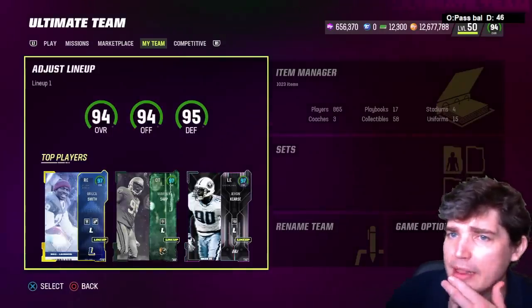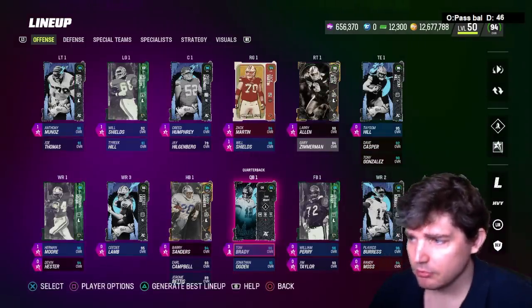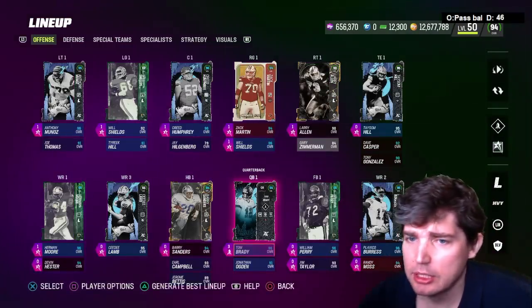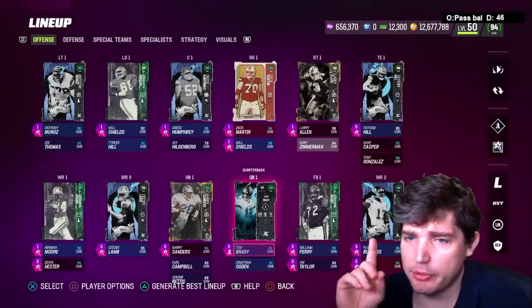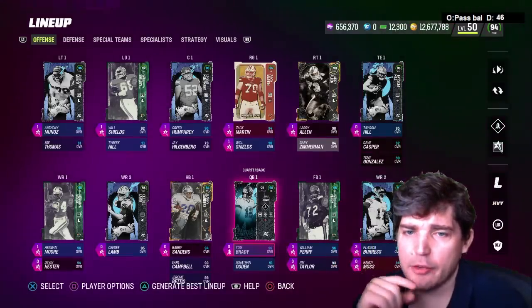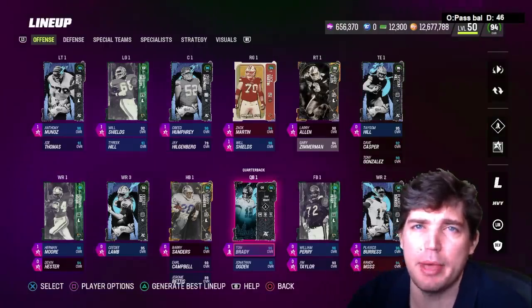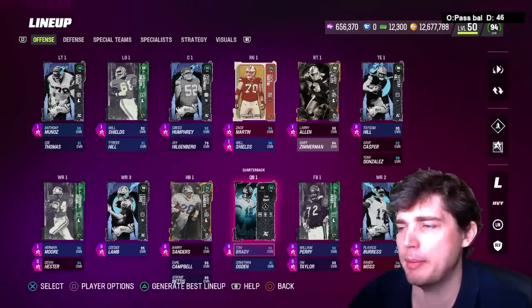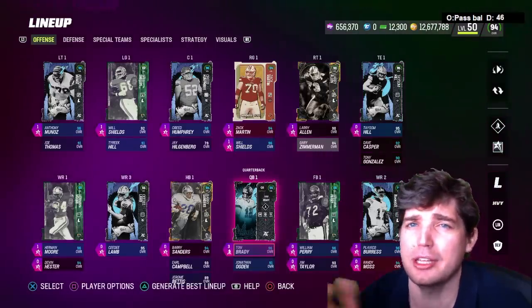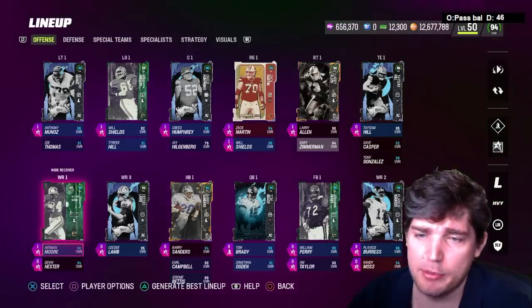Let's talk a little about my lineup. The biggest question on offense is Tom Brady with Fearless or not. I'm running Barry Sanders because it's free Evasive. If you look at all the top running backs, they're basically all the same — Earl Campbell might be one of the better power backs, but Marshawn Lynch has Bruiser for free. I'm really addicted to free abilities, as everybody should be. I went with this Plax card — 3 AP for Short In and Short Out.